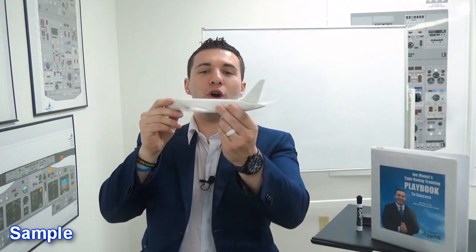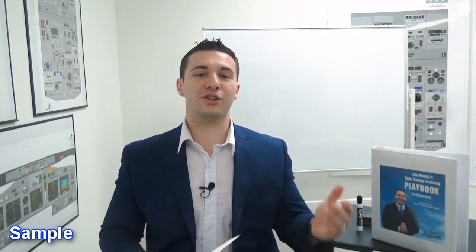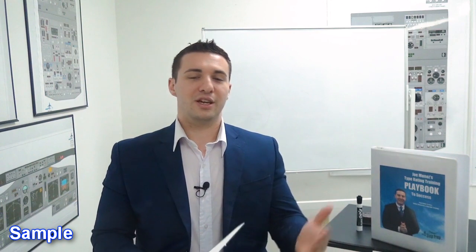Here are number four and five. You have no centerline reference, and you're usually IMC. That means the yaw and roll can't be corrected visually outside with a centerline reference like you'd have with a V1 cut. And you're IMC, so you can't look at the horizon outside for directional control. You have to manage this purely based on instrumentation inside the cockpit.